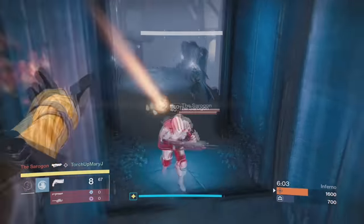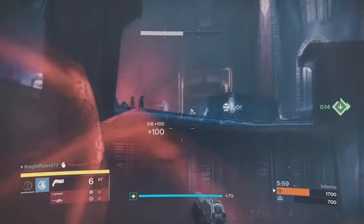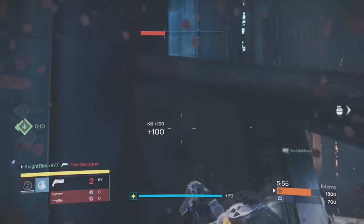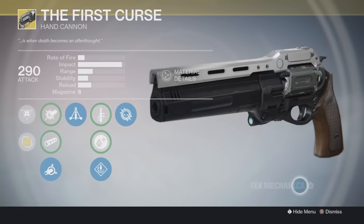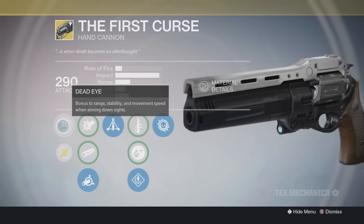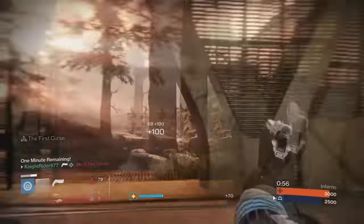The First Curse isn't the same as the Last Word stat-wise — it's just the same look-wise. The perks on the First Curse don't look too awful in my personal opinion. Starting with my favorite perk on this exotic hand cannon: Dead Eye, which gives a bonus to range, stability, and movement speed when aiming down the sights — very convenient.